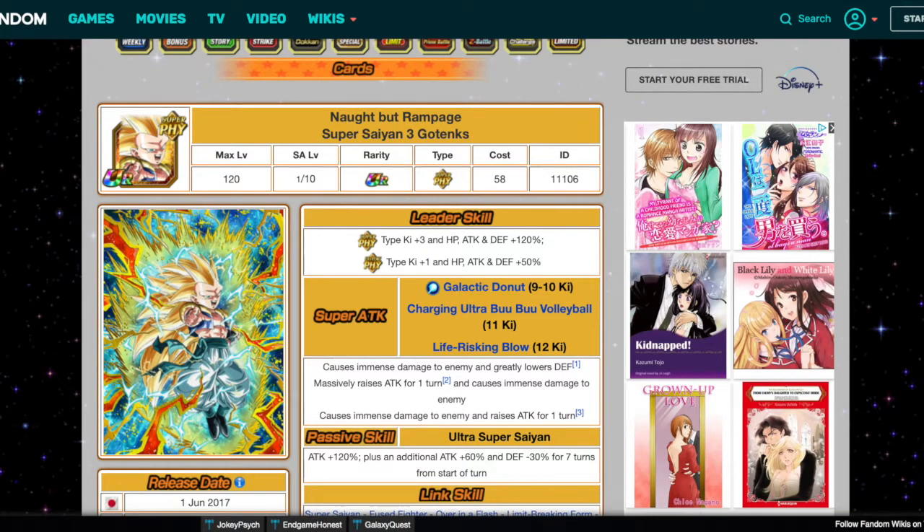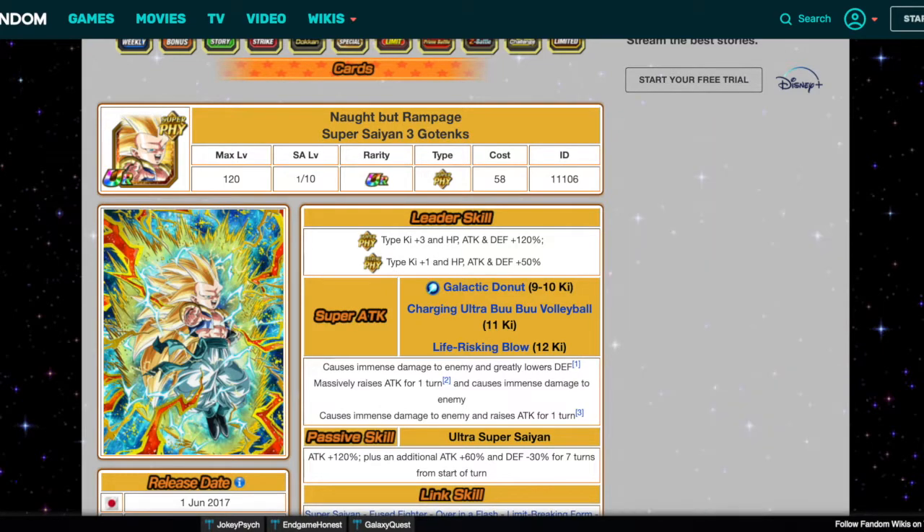Alright guys, welcome back to another video. My name is Mr. Baby and finally we are wrapping up this EZA prediction for the 120 leaders — the physical category. Up to this point we've done AGL, Tech, Intelligence, and STR, and finally we're finishing off with the physical 120 EZA predictions.